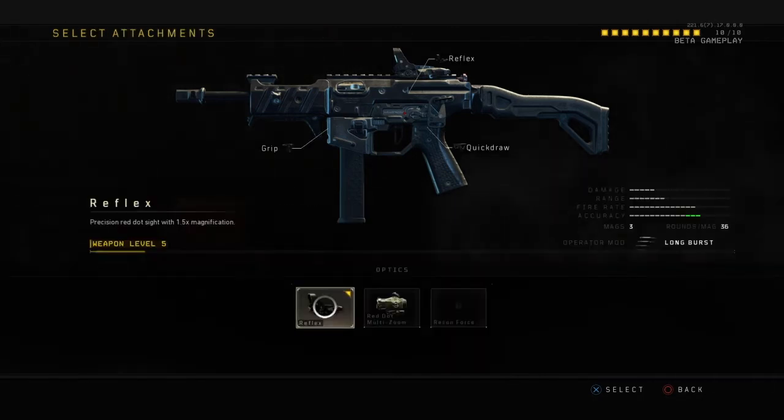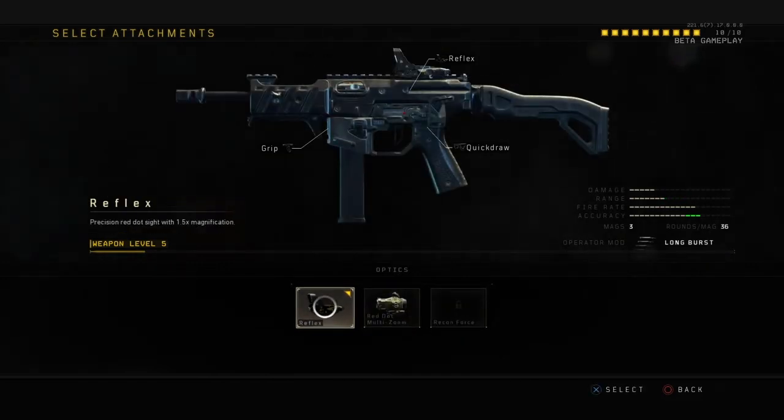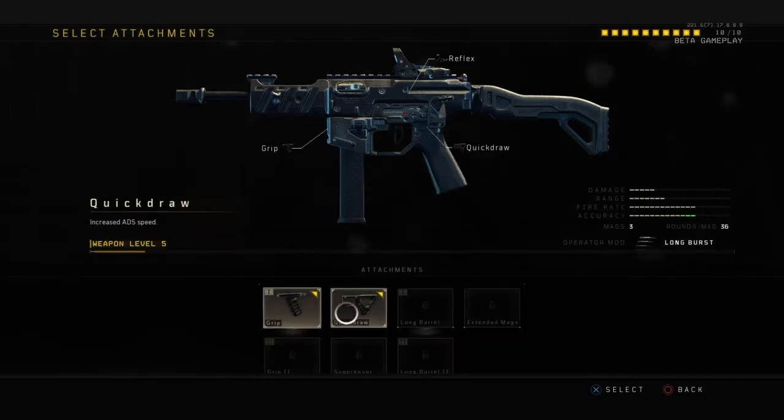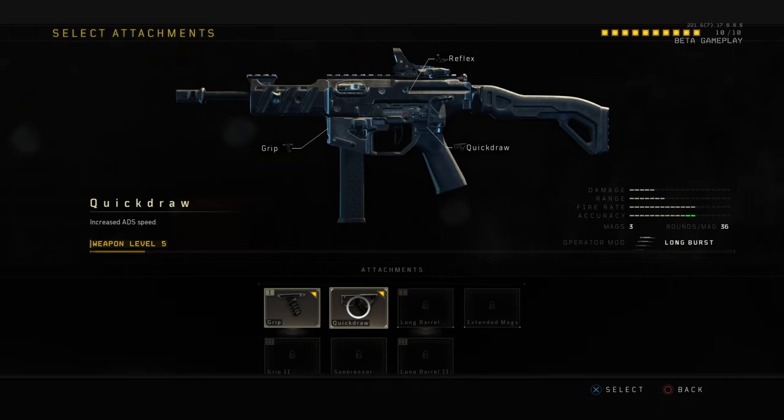The optic is always going to be a reflex sight for me — it's my favourite on SMGs, even in this game. Reflex is the way for me. I also have grip and quick draw. Grip reduces recoil when aiming down sights, quick draw gets your ADS speed up fast, so I'm the first one getting my sights up and as accurate as possible. That's the big must.